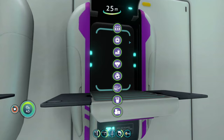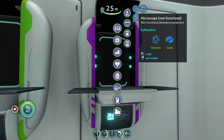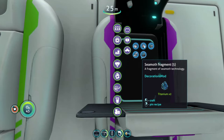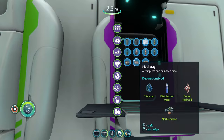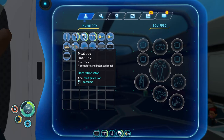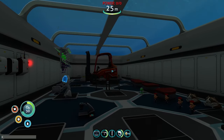The decorations fabricator lets you craft basically every decorative item in the game. You know those small things you can pick up in the Aurora, like this microscope? You can craft that here. You can also make the Seamoth fragment as a decoration, and there are drinks and food — a small meal gives 40 food and 10 water, and the meal tray gives 55 food and 25 water.